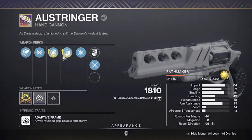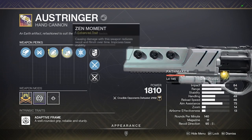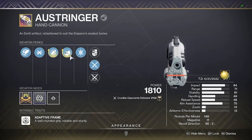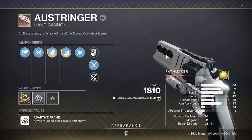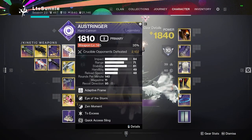Hand cannon-wise, this has been in every one of my videos — Ostringer, Range Masterwork, Hammerforged, Ricochet Rounds, Eye of the Storm, Zen Moment. Anti-flinch gun is just amazing and awesome. You can challenge SMGs with this and win sometimes. They're bad.